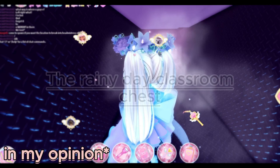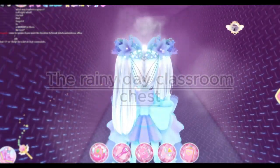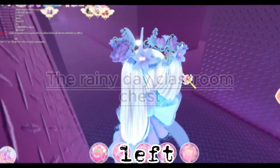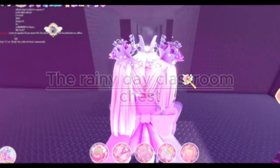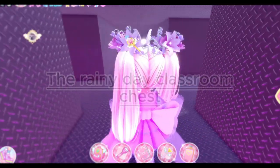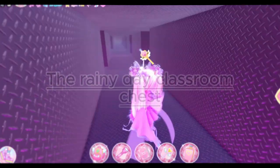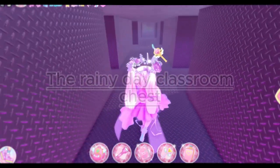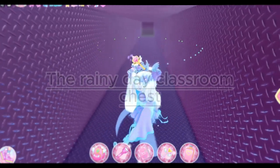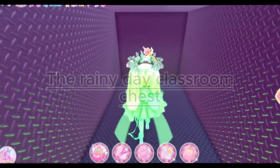I recommend putting your run on. The directions are: left, right, right. There are side paths that are all distractions which can make you get lost if you're trying to get to the chest outside the rainy day classroom, so just don't enter any of those. Then you have this hallway, but it's a dead end so don't go there.